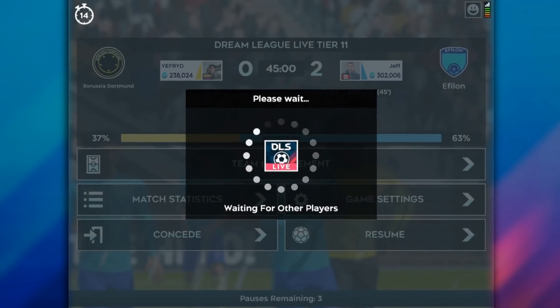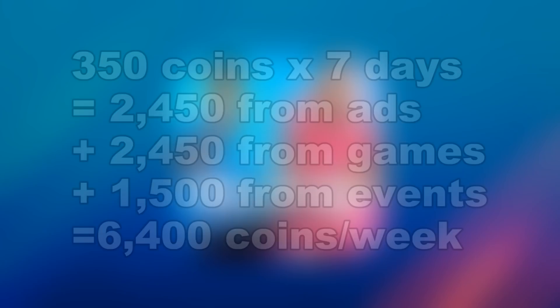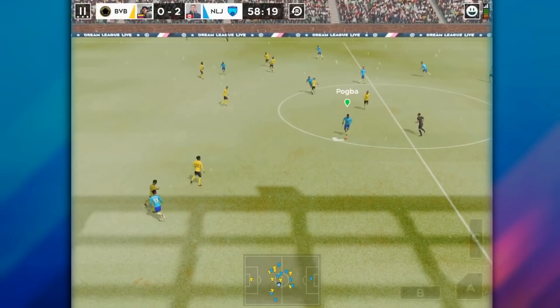However, events aren't the easiest way to get coins. If you don't want to play events, use my other two tips. If you follow all these tips, I've calculated you can get about 6,400 coins per week if you win the event, and even if you don't win the event you still get like 5,000 coins. That's pretty good.